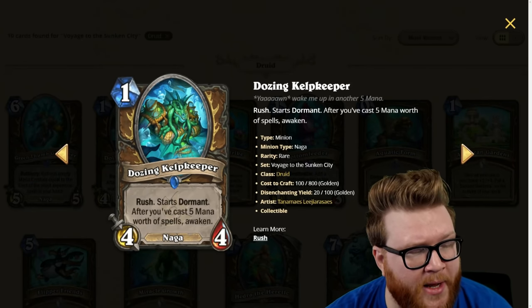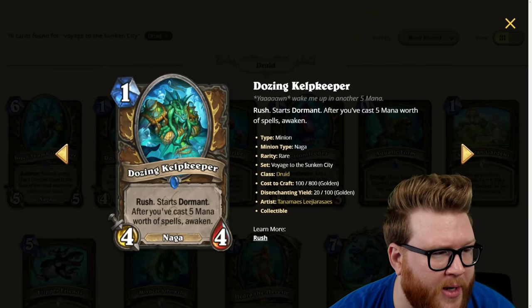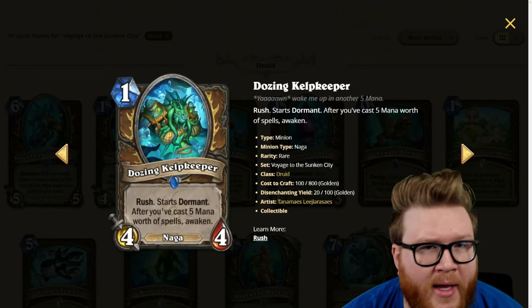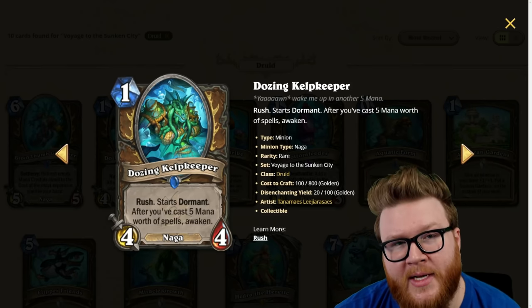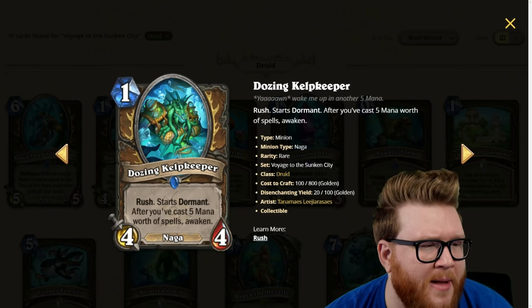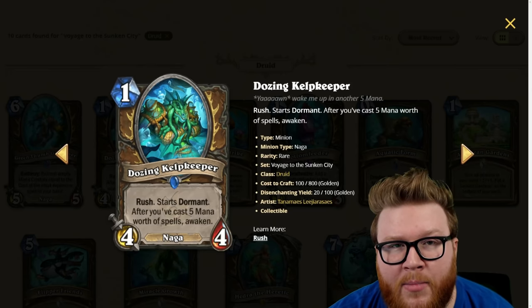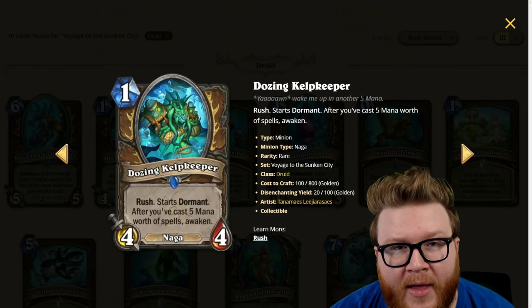Next is the Dozing Kelp Keeper, a one-mana four-four naga with rush — it starts dormant, but after you've cast five mana worth of spells it awakens. If you played this on turn one and cast a two and a three mana spell on turn three, a four-four with rush on turn three is really impactful. It's a little unlikely to happen perfectly, so it might come down more reliably on something like turn four, but a four-four rush at that point is still pretty nice.